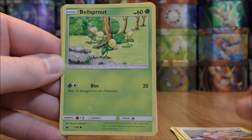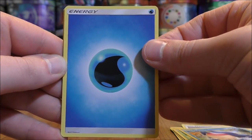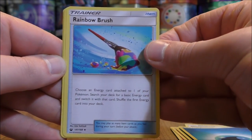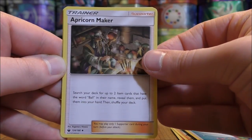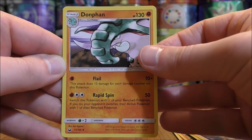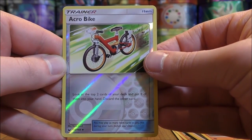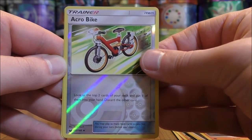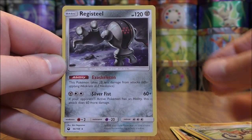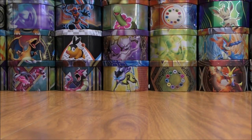Whismur, Bellsprout, Whalmer, water type energy, Rainbow Brush, Apricorn Maker — a useful supporter in Granbull decks — Donfan. Reverse hollow of Acrobike, which is an uncommon and one of the better trainer cards in the set. And the final card would be a Registeel. That Acrobike is used heavily in energy acceleration type decks where you want to move energy from the discard pile.